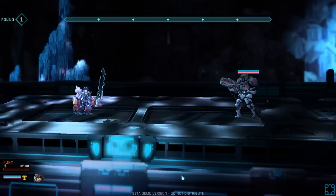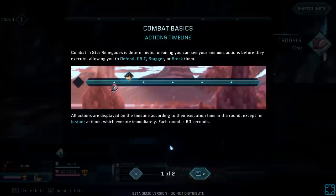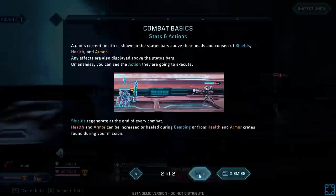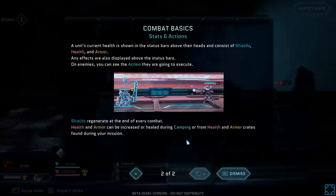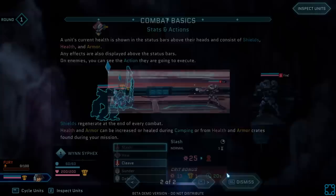Let's see how they are at hand-to-hand combat. I'll take him out with a cleave. Combat in Star Renegades is deterministic, meaning you can see your enemy's actions before they execute, allowing you to defend, crit, stagger, or break them. All actions are displayed on the timeline according to their execution time in the round, except for instant actions which execute immediately. Every round is 60 seconds.